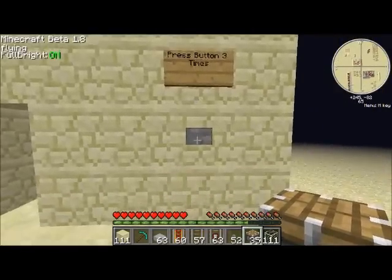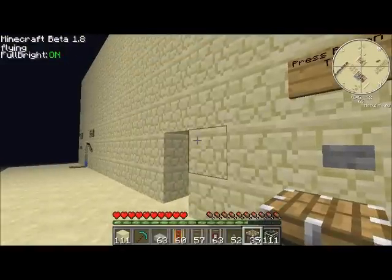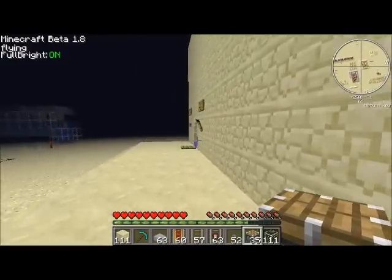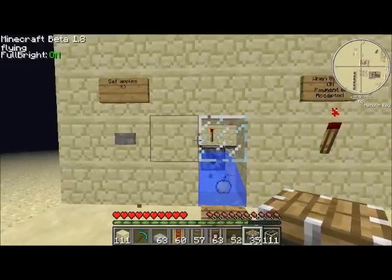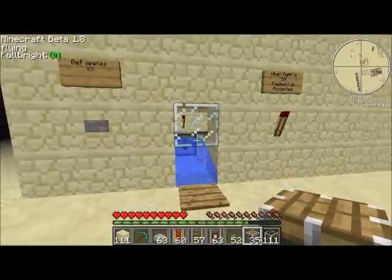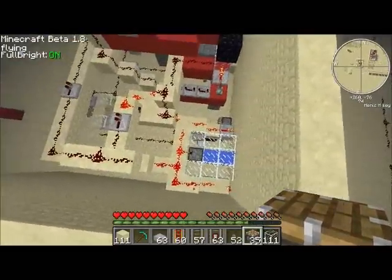So press the button three times... twice... now three times and that should come on — there we go. That's excellent. Now press the button — oh my god, that is so lucky. I get two golden apples, that is really lucky. There's a one in nine chance of getting those.